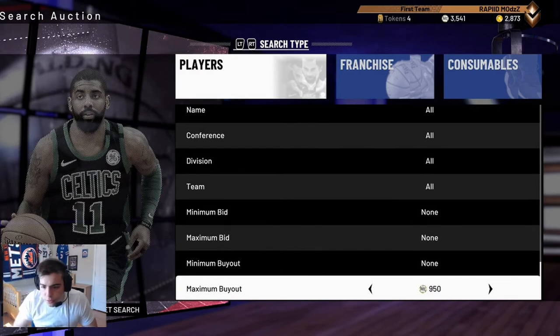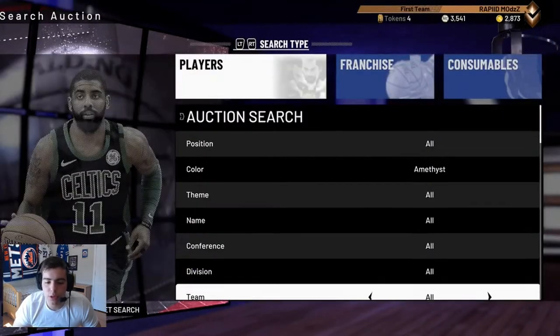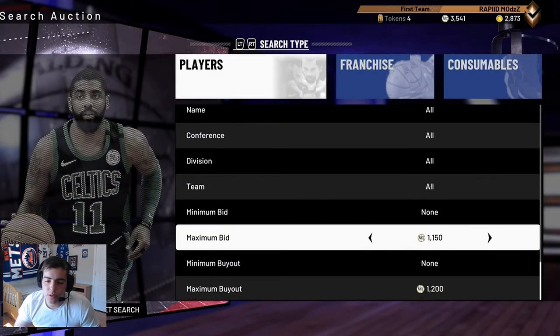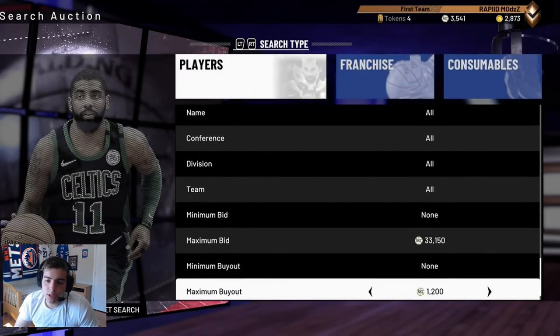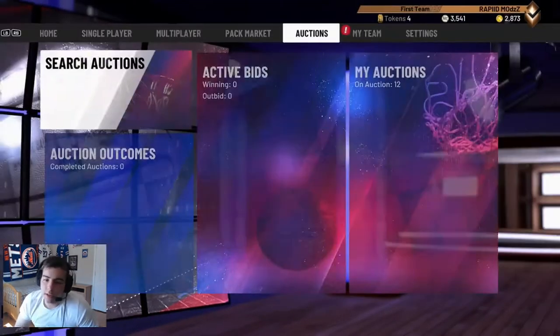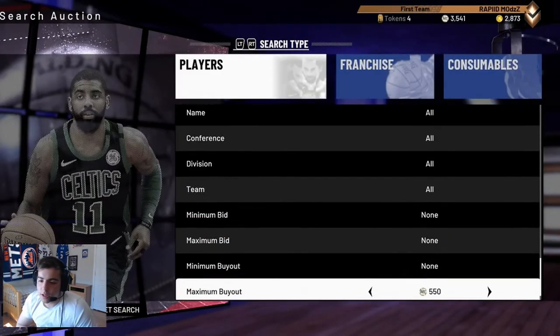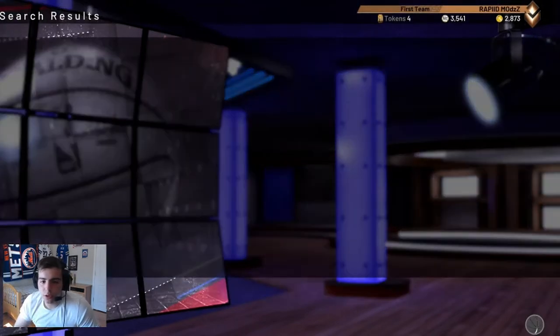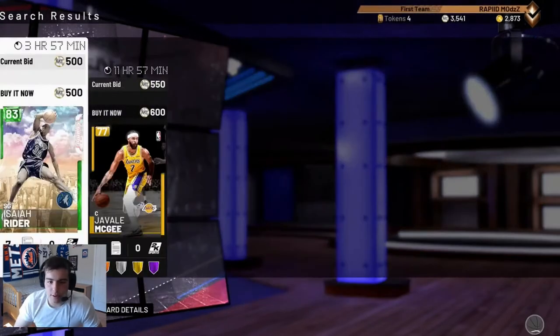Another good filter right here is 1,200 Amethyst. Put your max bid to 100k and just keep refreshing. All the kids who don't have MT like me right now — sit on this filter. You'll probably make some good coins, no cap.